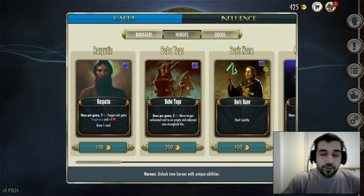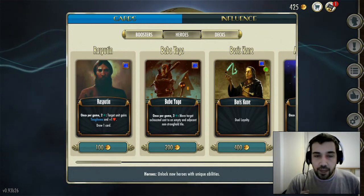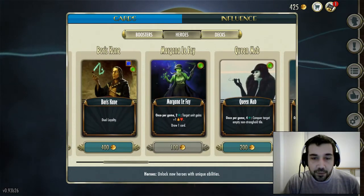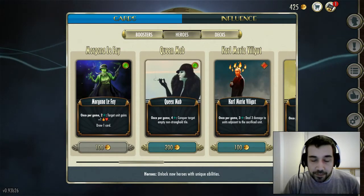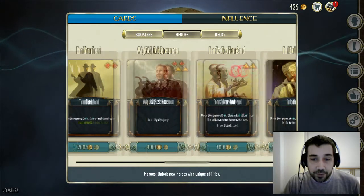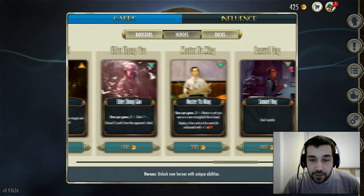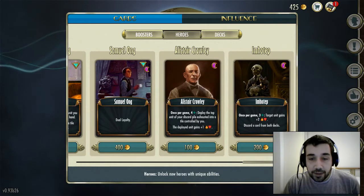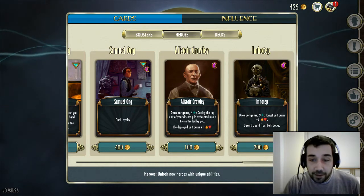The heroes are drawn from history — from Celtic culture, Japanese culture, Finnish culture, and Nordic culture. You've got Rasputin, Baba Yaga, Boris Kane, Morgan Le Fay, Queen Mab — who was originally from a Shakespearean play — Karmarina Viglut, Tan Hari, then some Egyptian ones, Japanese ones, Elder Zangyal, Yu Ming, Samuel Ong, Alistair Crowley — who was a real person — and Imhotep, of course Egyptian. So there's a whole array of different heroes you can play and the heroes have abilities that you can see.